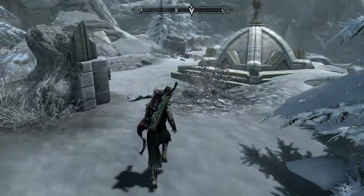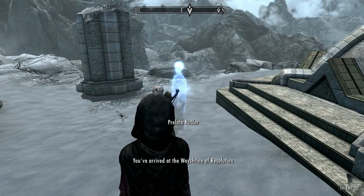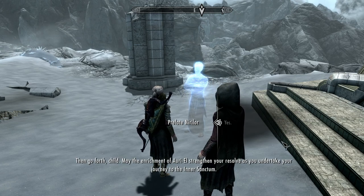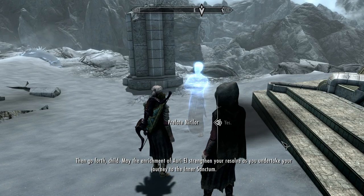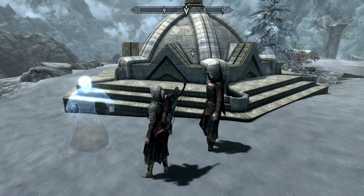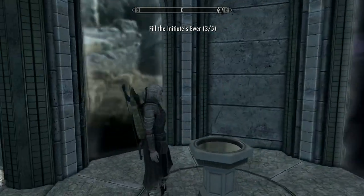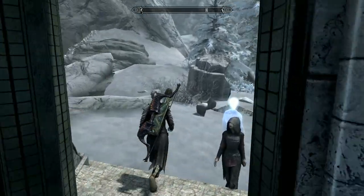And here you go — that was nice and easy. I think we know the drill by now. Are you prepared to honour the mantras of Ariel and fill your vessel with his enlightenment? Yeah, go on. Go forth, child — may the enrichment of Ariel strengthen your resolve as you undertake your journey to the Inner Sanctum. Ta very much. Opening up different portals back to the other Way Shrines, which could be handy.